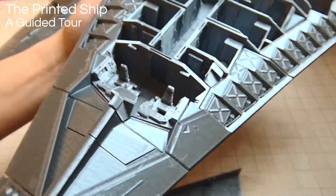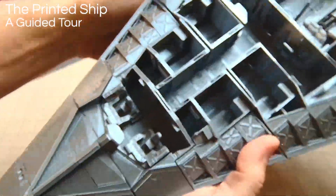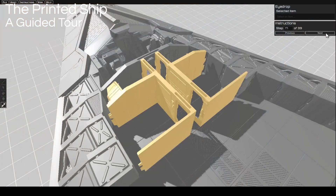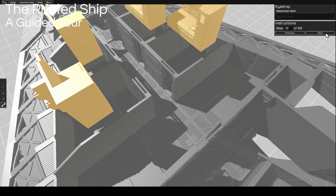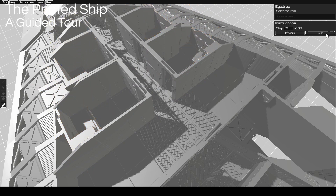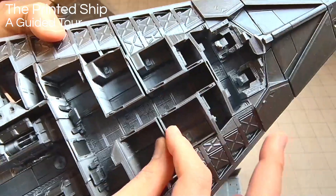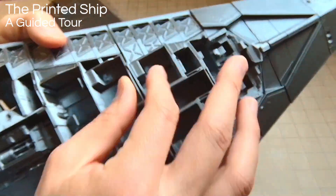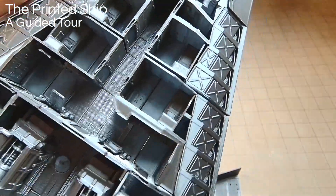Behind the cockpit door there is a hallway leading to a bathroom, a life support closet, and the four staterooms. All of the furniture and walls print separately and then snap in, but since I printed mine so small, the little slots were too small, so I had to modify the walls and glue them in permanently. That's actually fine — it makes for a sturdier model — but if you do that, make sure you get all of your painting done first.